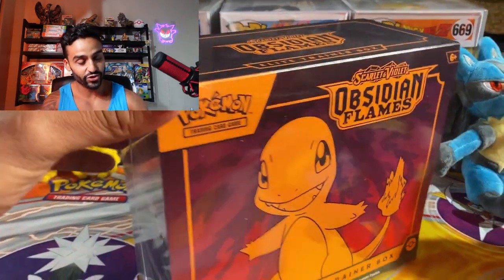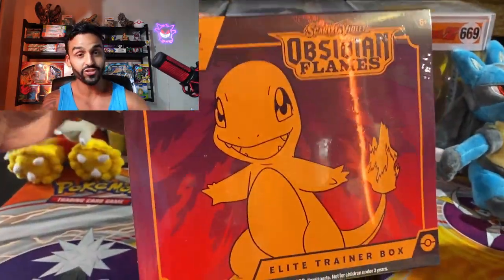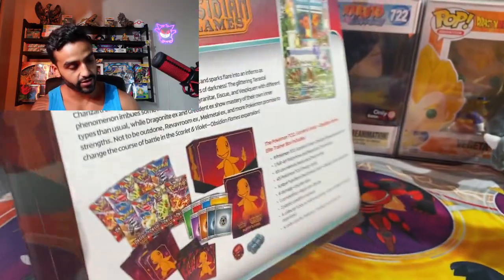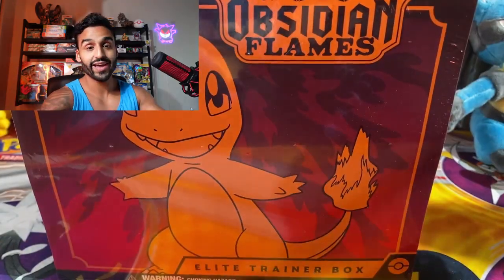Alright everyone, I hope you're ready for this one. We got our Obsidian Flames Elite Trainer Box and can I just say the presentation on this box is amazing. I like how they put a Charmander here instead of a Charizard for a change — it's a pretty cool box. We got a burgundy background, Charmander up front, and on the back it shows all the stuff that comes inside, including the promo card.